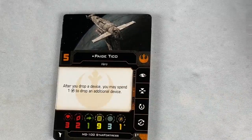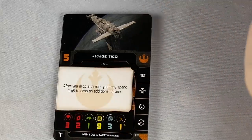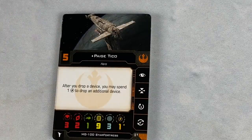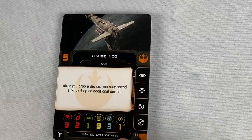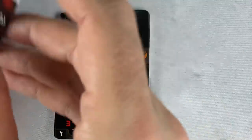Paige Tico — initiative five. Her scene in The Last Jedi was one of my favorites: dying but still hitting the button, watching the explosion as she died — so sentimental, a beautiful scene. After you drop a device, you may spend a charge to drop an additional device, with a recurring charge. So every turn she can potentially drop two devices. Which is kind of cool.